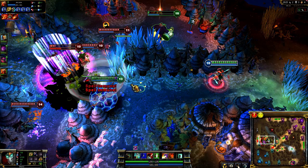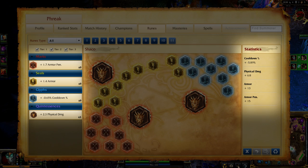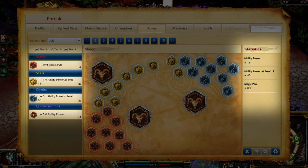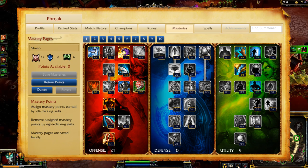I play Shaco in two completely different ways in Classic and Dominion, so let's go over my setup side by side. In Classic, I take Armor Penetration Marks, Armor Seals, Cooldown Reduction Glyphs, and Attack Damage Quintessences — aimed solely at giving me massive early game damage. In Dominion, I take Magic Penetration Marks, Ability Power per Level Seals, Ability Power per Level Glyphs, and Flat Ability Power Quintessences. This setup is aimed at dealing massive damage late game with Two-Shiv Poison, Jack in the Box, and Hallucinate.